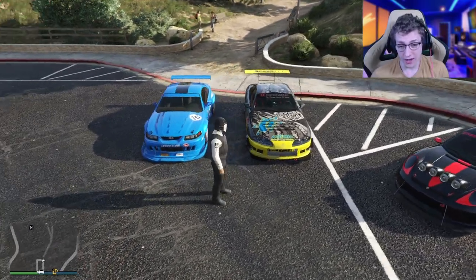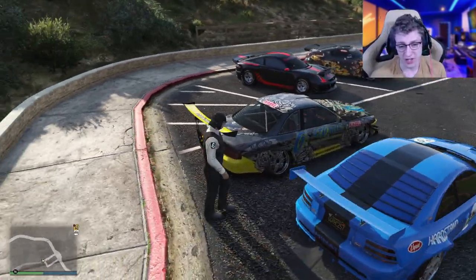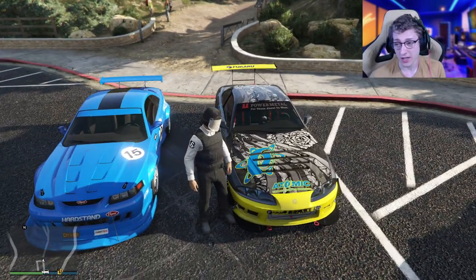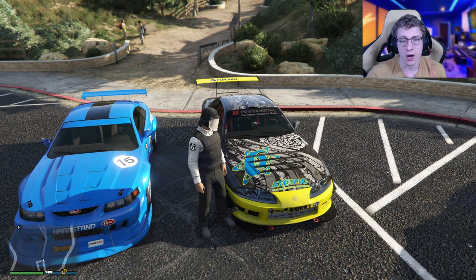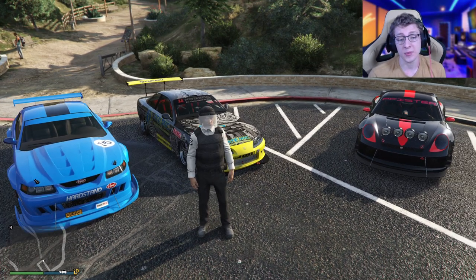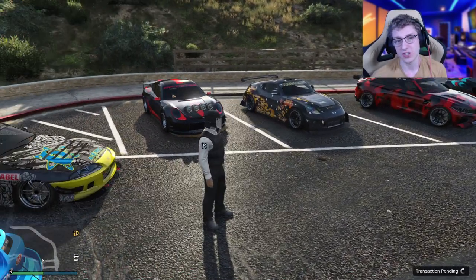Next up we have the Previon. I really like the look of the Previon — this isn't my personal one, but it's a pretty nice looking vehicle if you customize it correctly. It has a top speed of 115.5 and costs about $1.5 million, so it's on the cheaper side of tuner vehicles. It's got a pretty good lap time for the top speed it features, but I definitely wouldn't suggest buying it because there are a lot better vehicles that are also just as cheap.